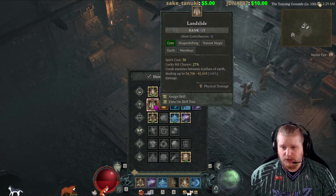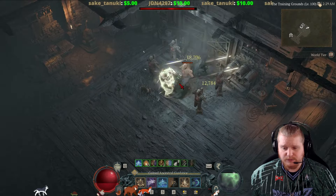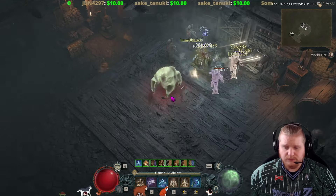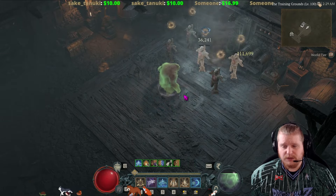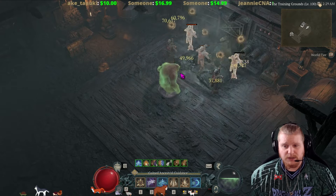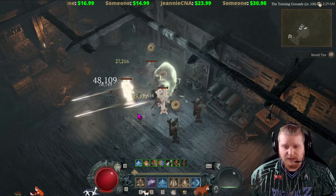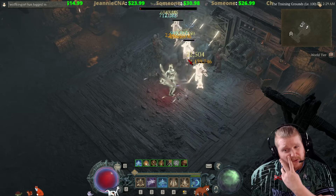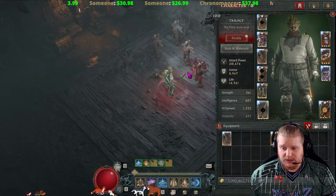Let's try Landslide for a moment to test this. As you can see, when you hit the monsters with any skill that's not a basic skill, it will cause this little effect to appear above their head — kind of looks like the Eye of Sauron. As long as that icon is above the monster's head, you have the ability to hit them and cause that damage to basically mirror to all the other monsters nearby.